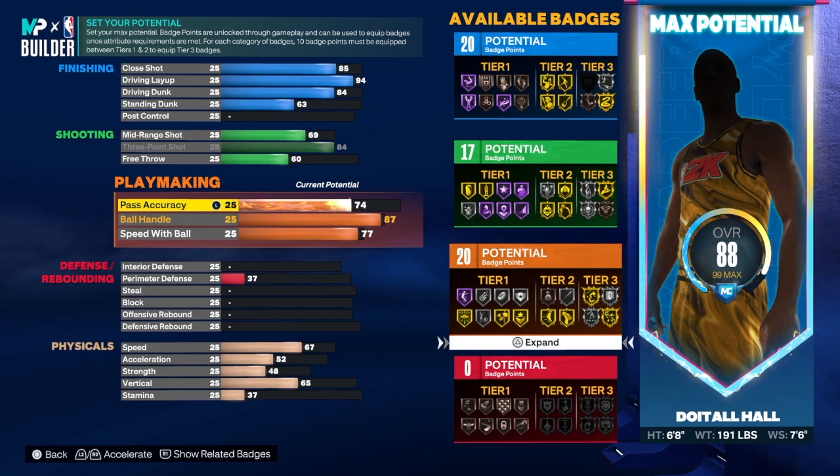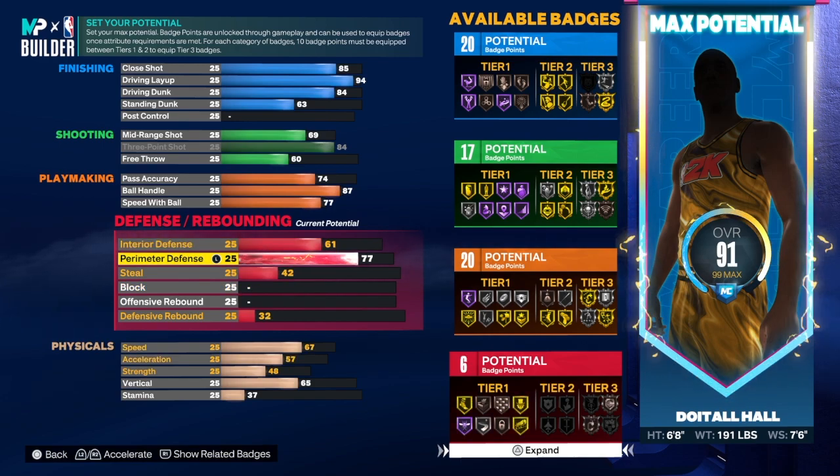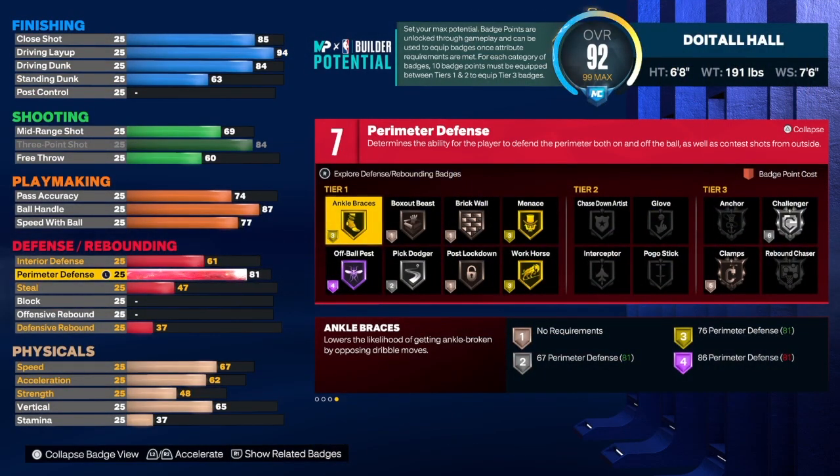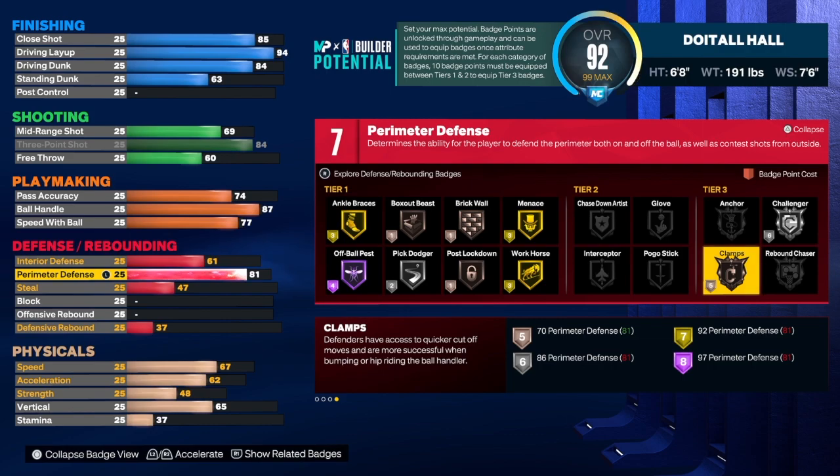Now on the defense, that's a different story. You still have some defense, but I couldn't get the defense as high as I wanted. That's the only thing that would kind of keep me from making it for myself. For the interior defense, we're going to take that to a 61 — that does give us a couple of extra badges and we want that. For the perimeter defense, you can't get it to an 86, and this 81 does give us an extra badge versus 80. Even though we only have an 80, we still get bronze clamp, so that's okay.